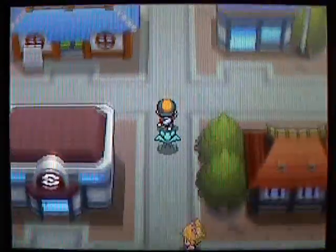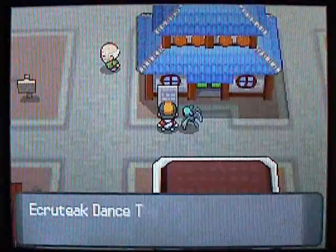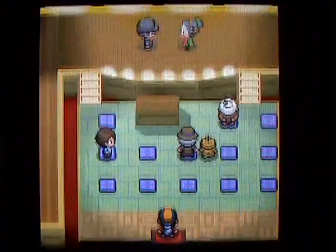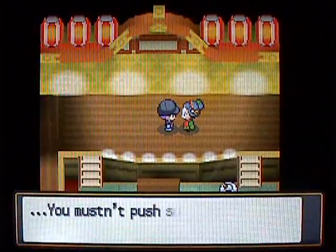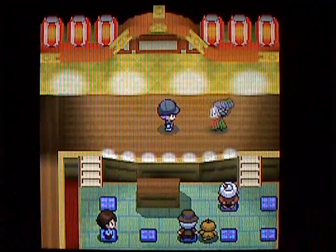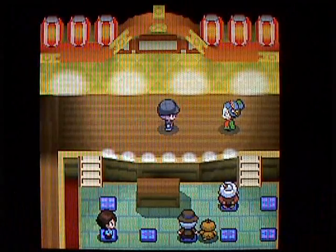Next up, we're going to go into this building right here — this is the Dance Theater. A lot of you probably remember this from the original Gold and Silver, but it's changed a lot. When you come in, you're going to see Team Rocket of all people, and he's trying to get a dance with this kimono girl. He's like, 'You don't respect what your customers want.'